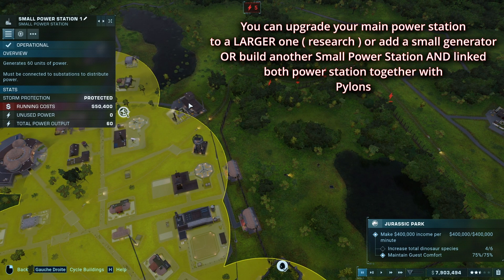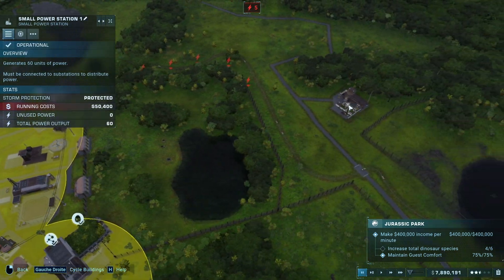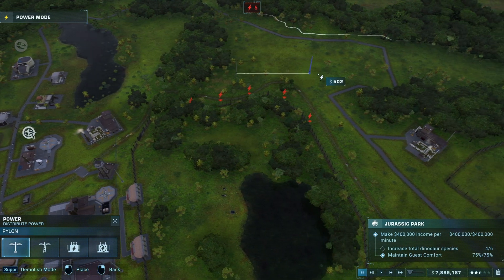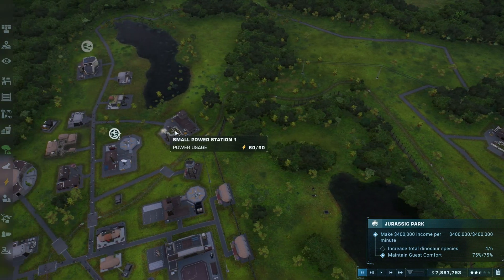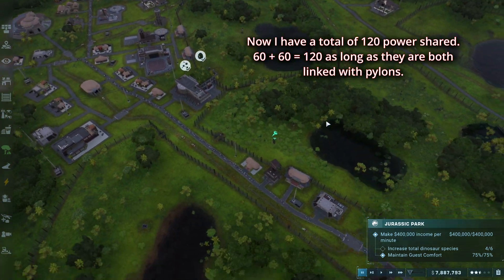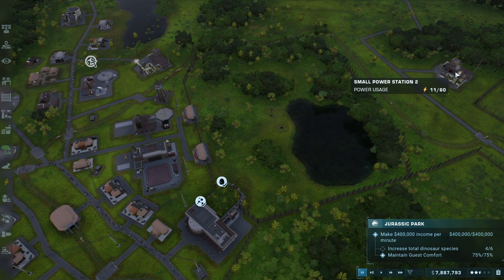I have a small power station here as well, and in the future you can upgrade to a large power station, but I don't have that upgrade yet. So since I'm missing power, I'm going to try to link the two small power stations together. I'm going to click through each pylon connection like this — and this should share both power stations. As you can see they're linked with pylons, meaning there will be no power outage anywhere. I have a total of 60 plus 60, so that's 120 power.